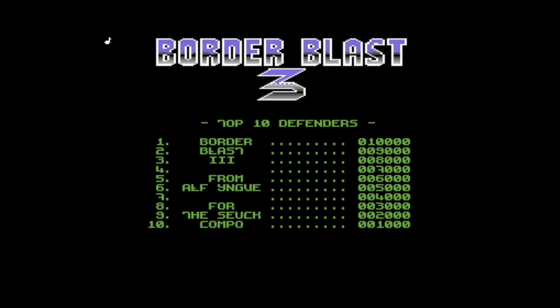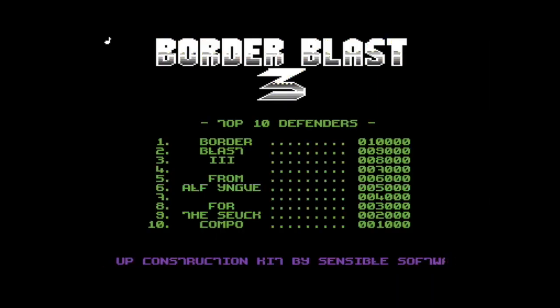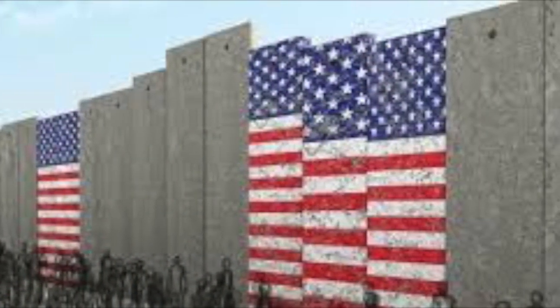Border Blast 3 is set in the year 2060, where the world has been in peace for 25 years following the United States' Great Border War with China. During the last war, the United States set up force field fences around its border in order to protect its cities.